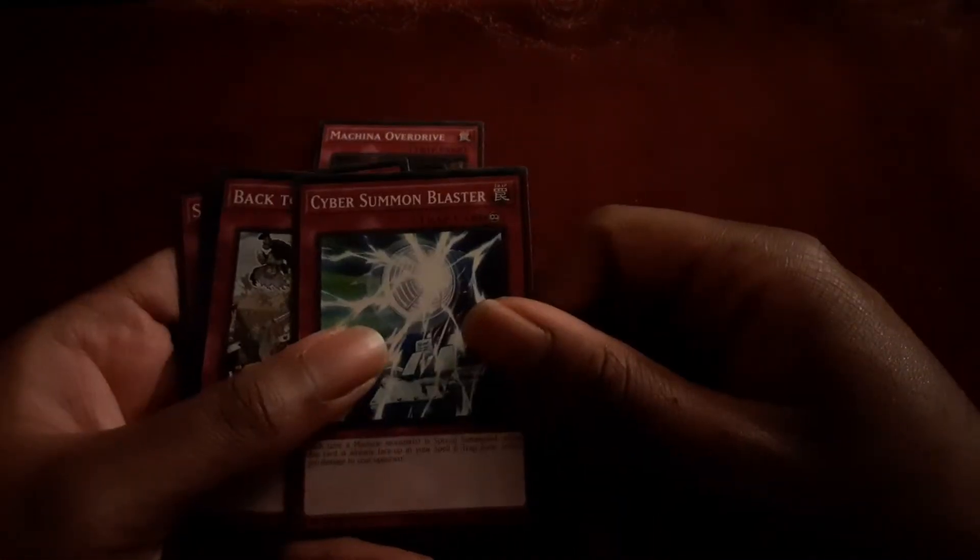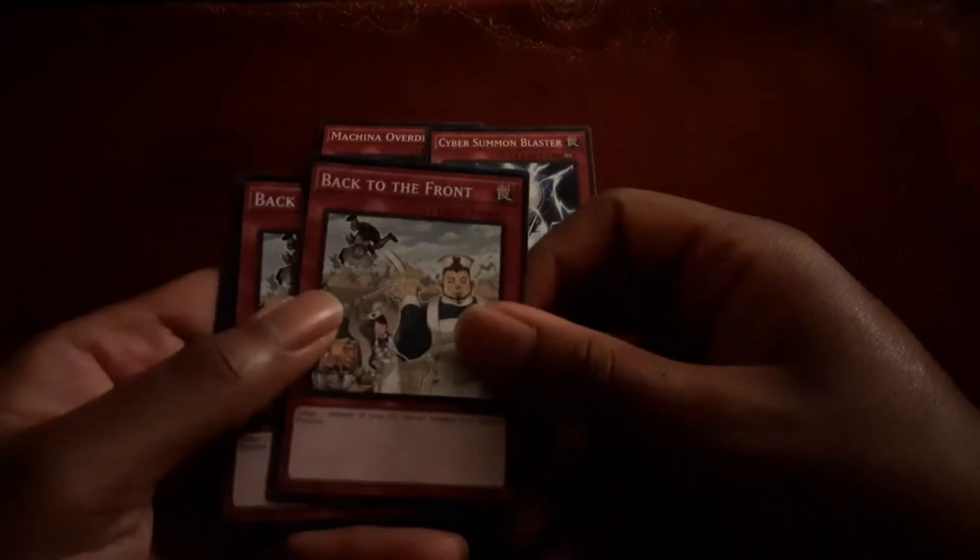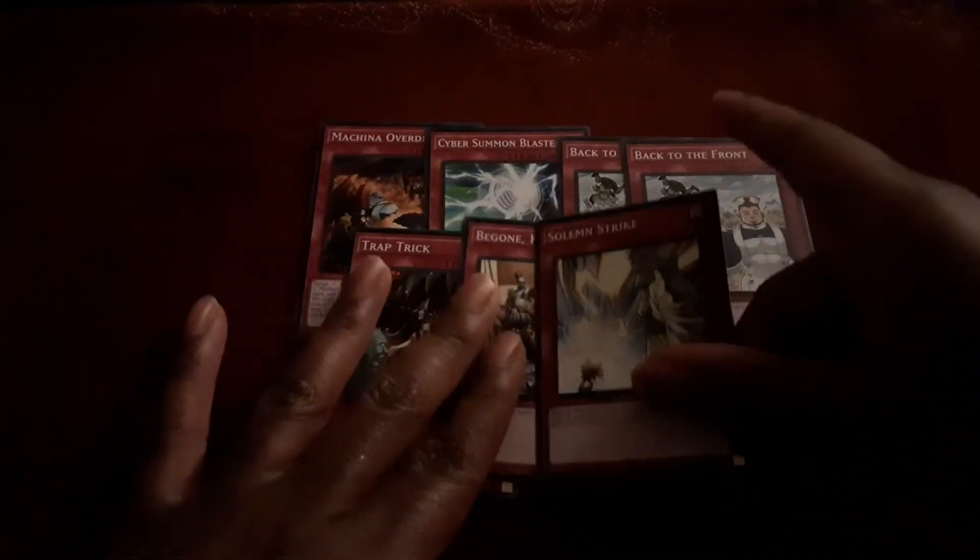And for the traps in this one, we have Machina Overdrive, Cyber Summon Blaster, two copies of Back to the Front, one copy of Track Trick, one copy of V-Gone Knave, and one copy of Silent Strike — all here in the Structure Deck.